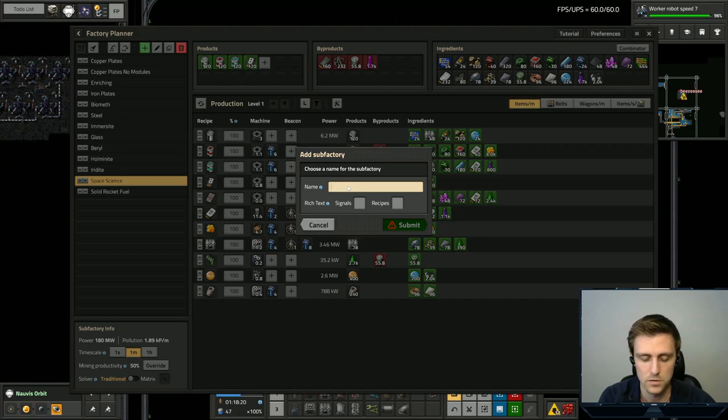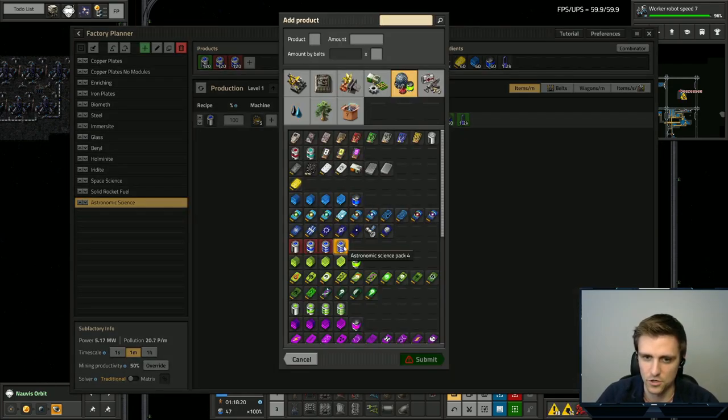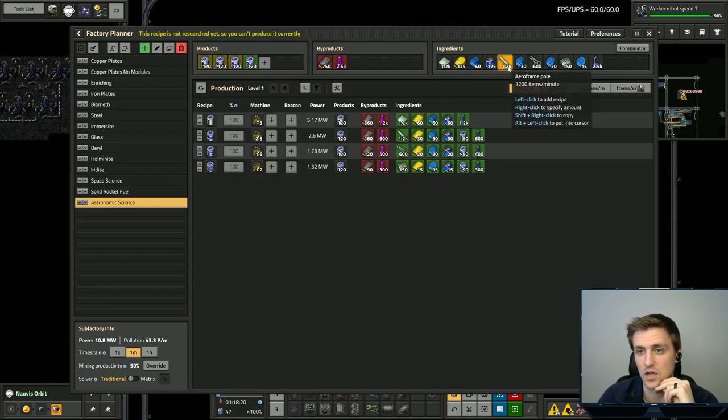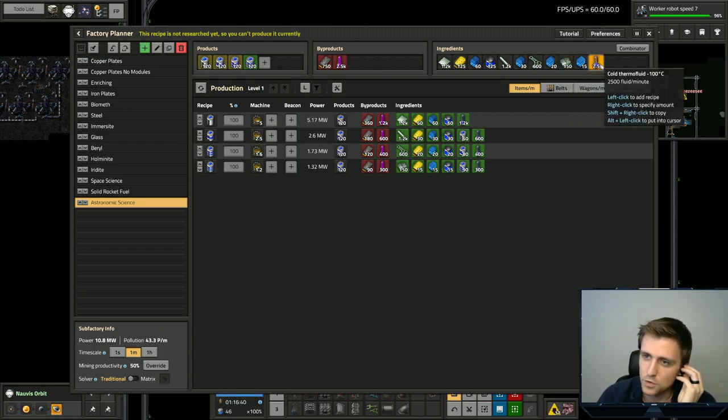If we look at astronomic science and do 120, which is two per second — that's what I've been trying to do for all my levels — we may not be able to do that much here. I'm expecting that these are going to be relatively expensive. Looking at the numbers: 1,200 barrel per minute, 1,200 aeroframe poles per minute, 600 scaffold per minute, 150 bulkheads per minute, and 2,500 cold thermal fluid per minute. Very expensive, obviously, especially because we're going to have to make several of these.